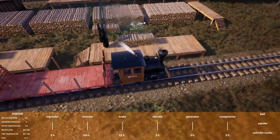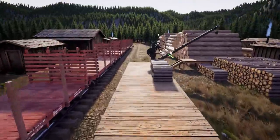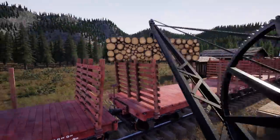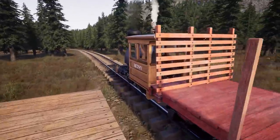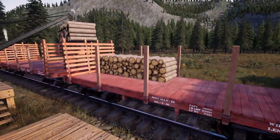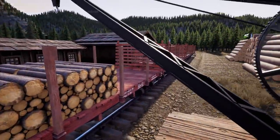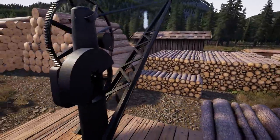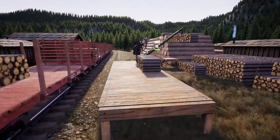Anyway, we're going to load up cordwood — it's all on this side, never loaded cordwood before, kind of excited. Might have to back up just a little bit. So cordwood's going to be probably eight per car — it looks like four on the bottom and four on the top. I can just look at the car: one of eight — perfect.